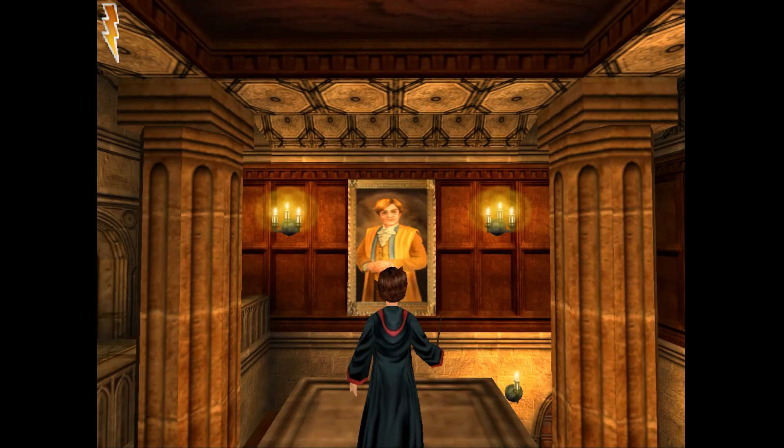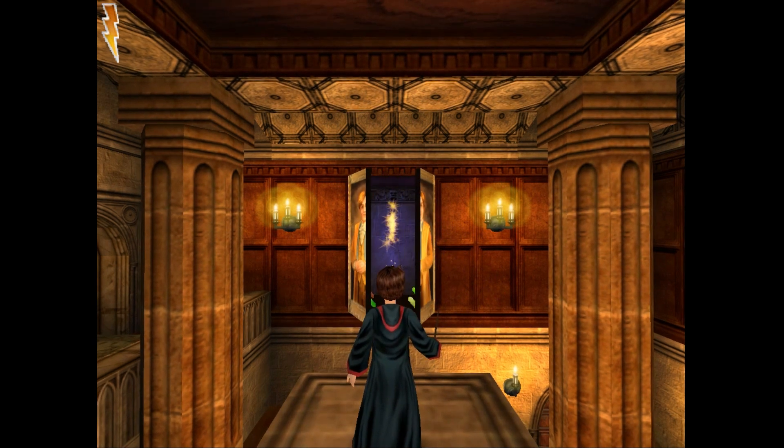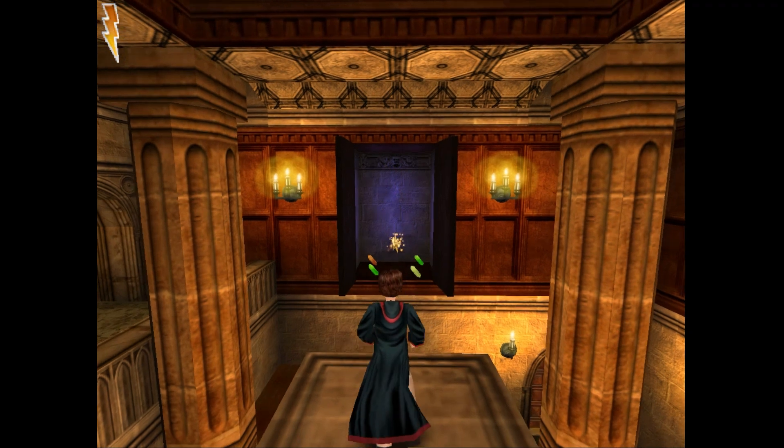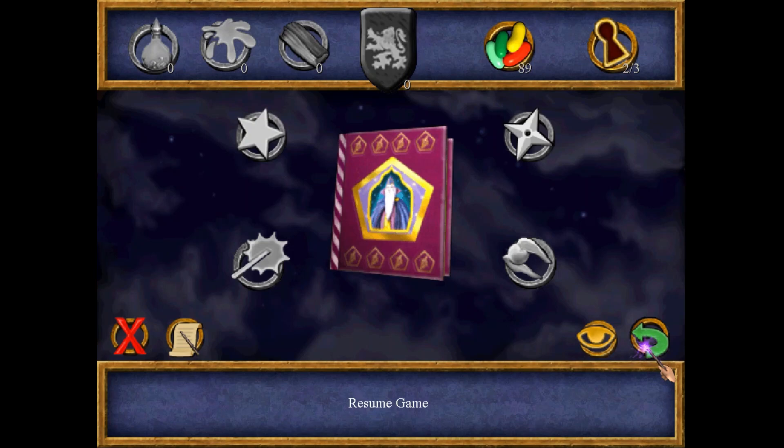The second secret is right behind this portrait of Lockhart. Alohomora to unlock it. And it's got some beans and the seventh challenge star. Two out of three.